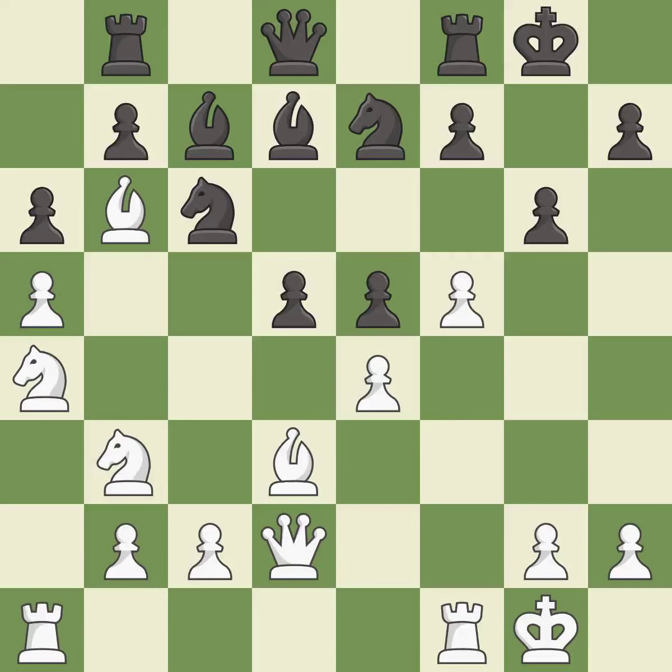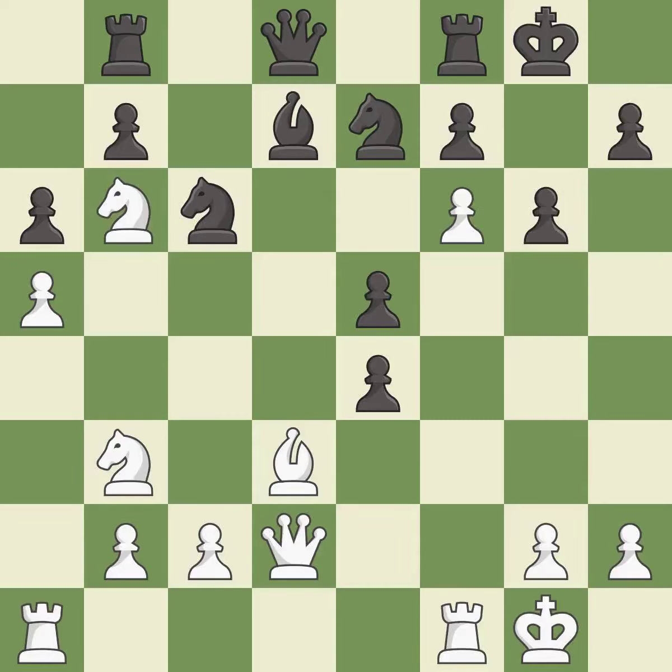This move puts the pawn on a safer square. This threatens to win a knight — it is good. This overlooks an opportunity to threaten winning a pawn. This permits the opponent to kick a knight — it is a mistake. The opposing knight is kicked by a pawn and must now move or be captured. This threatens to win a queen — it is best. This is an equal trade — it is good. Recaptures — it is best. This reveals an attack on a pawn — it is best.